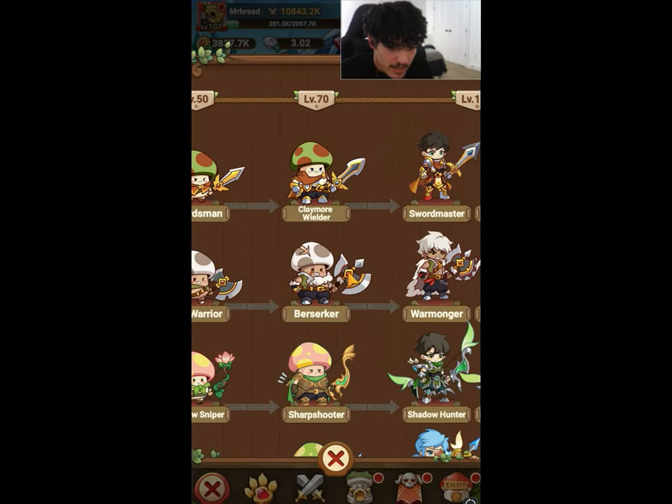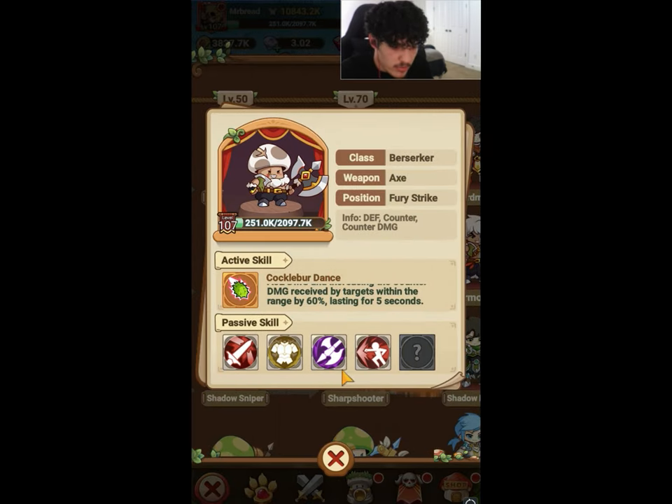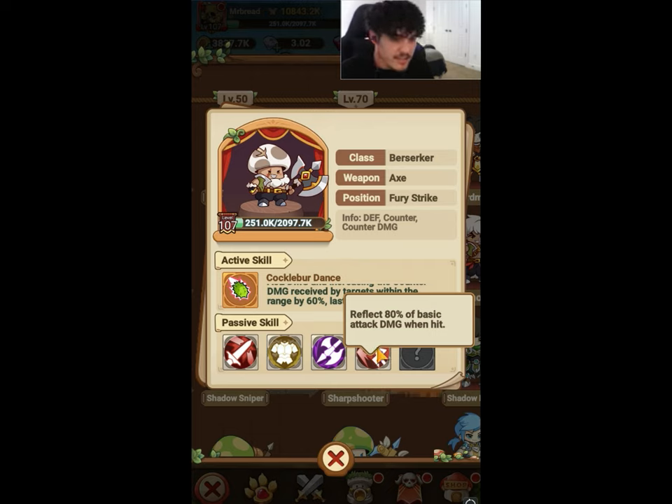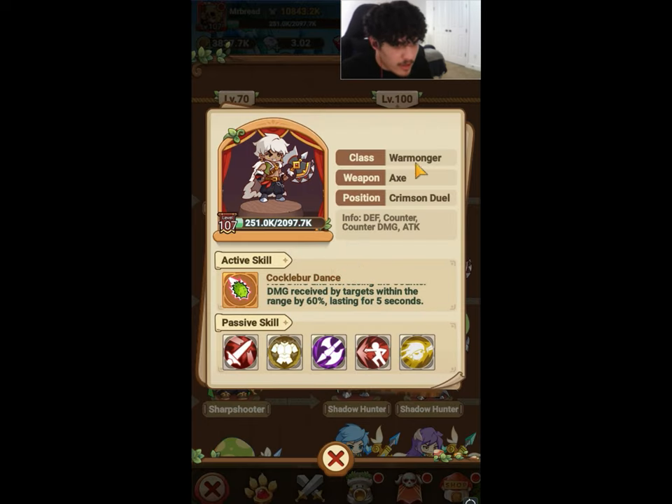Once you hit level 70 as an axe warrior, you become a berserker. You get to reflect 80% of basic attack damage when hit. Clearly the berserker class is meant to counter archers — if you're a berserker you're going to be destroying archers most of the time. Wizards don't really rely on basic attacks, it's more their ability damage, but archers do, so you're going to be reflecting 80% of their basic attack damage when hit.